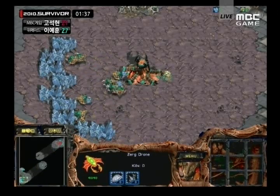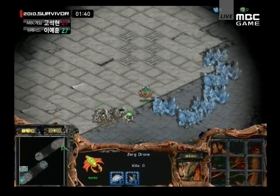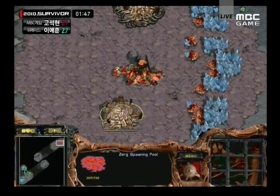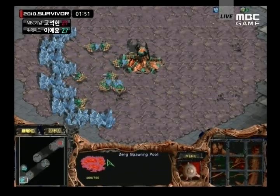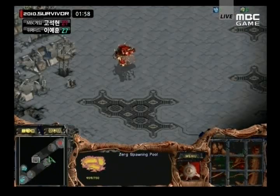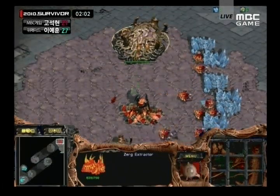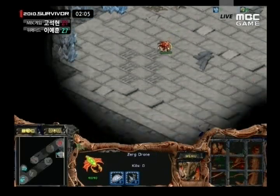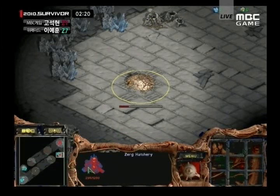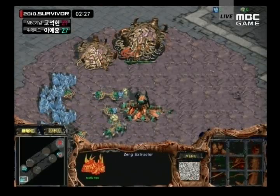It looks like Saxry's going for a 12 hatchery build, whereas Hewn just got a pool down — he got a pool and gas, so he's going 12 pool, 11 gas is what it looks like. If he gets his stuff going pretty quickly, then Saxry is still going to be in a good position. He needs to get his pool down pretty quick though, and definitely he's going to get his gas down afterwards. He's going to have to deal with some early pressure here from Zerglings. It's a pretty decently big map, so it's going to take a while for those Zerglings to get over to his base, but he's an entire pool behind. Saxry is getting his spawning pool down when Hewn's spawning pool was about three-quarters, seven-eighths done, so it's going to be pretty close.